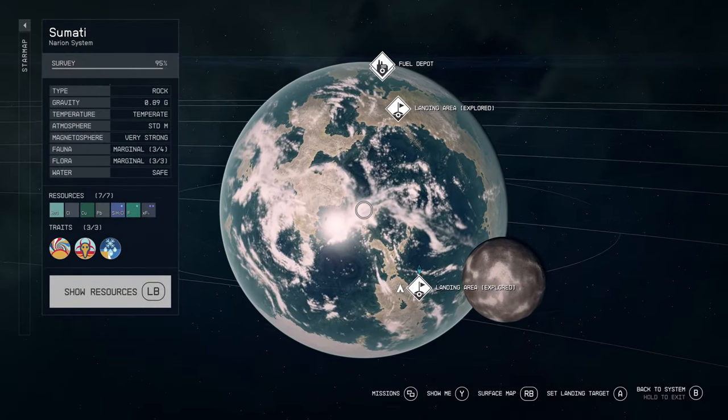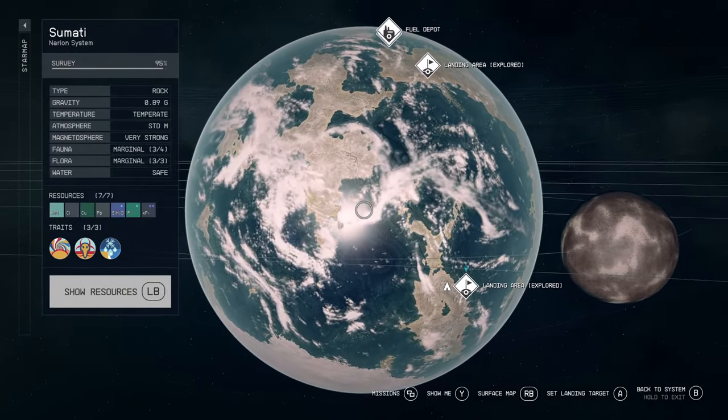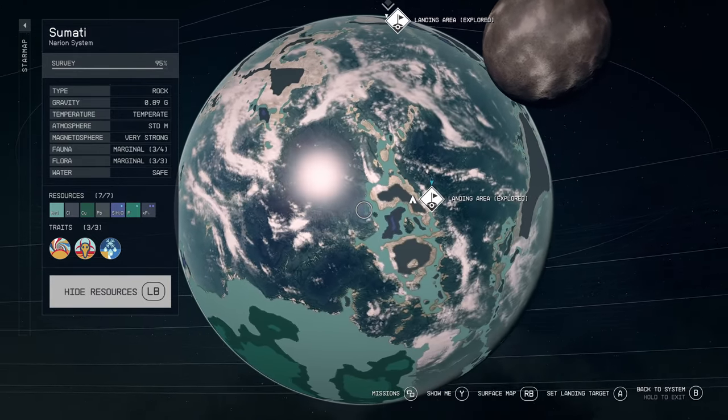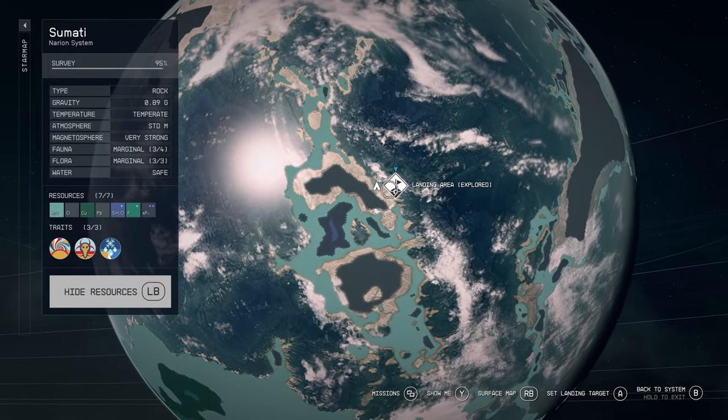Sumati has a gorgeous coniferous biome with purple pines and aspen-like trees. Pairing this biome with the coastal region makes for some fantastic views and potential for you to find your new home in the galaxy of Starfield.